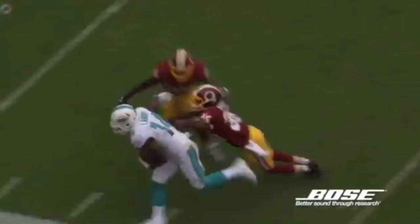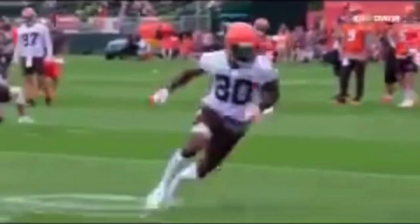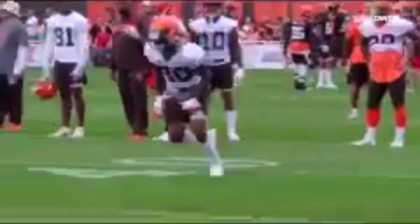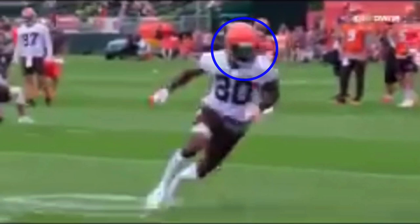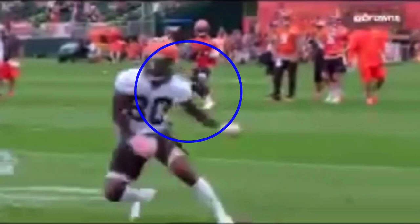Now he's running an up-and-out-and-up. Coming off the line: one, two, three steps — head and shoulders to the outside, making everything look the same. When he makes this stick, head and shoulders go outside on that third inside step to get the DB to bite. He's in an explosive position, pushing off the inside arch of his foot — that's how we generate force in the direction we want to go. He gets the DB to bite and accelerates out.